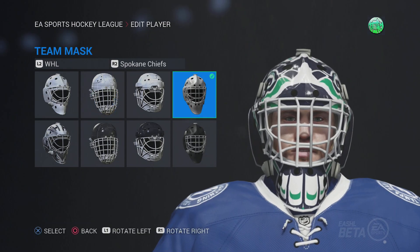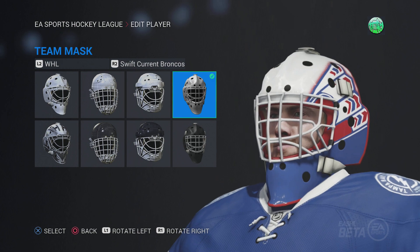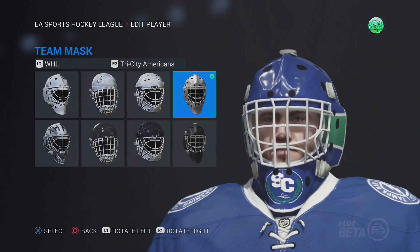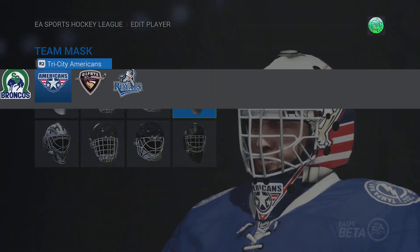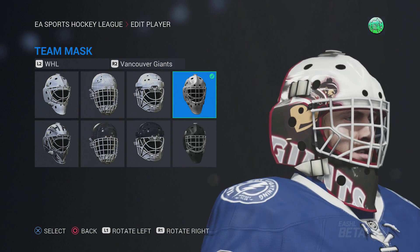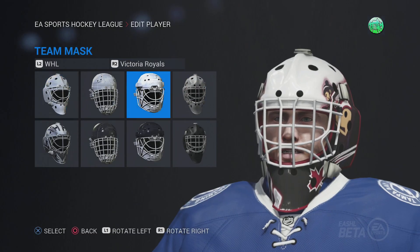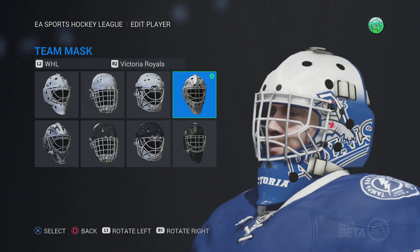Spokane Chiefs — very basic mask. Swift Current Broncos — basic mask. Tri-City Americans — this could be a cool mask, is it going to be? It's alright, it has more potential. Vancouver Giants — you got Jack the Giant on the side, Giants on the bottom. This is like a very typical Vancouver Giants mask — I wish it was a little bit fancier personally. And then same with the Victoria Royals — pretty simple there.